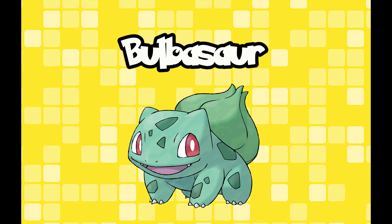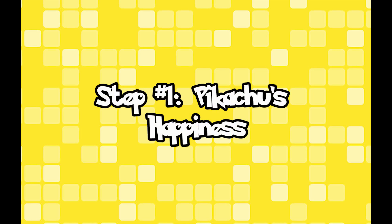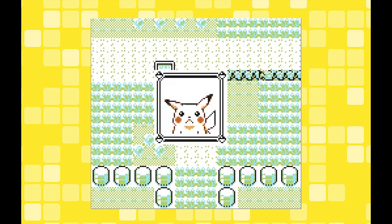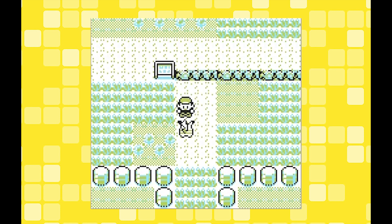So the first thing we're going to do is go for Bulbasaur. In order to get Bulbasaur, you need to increase Pikachu's happiness. During the course of the game you can interact with Pikachu and check on his happiness. You can see here in this clip that he's not currently feeling too great. The main way to make him happy is to level him up, use potions and try not to let your Pokemon faint.